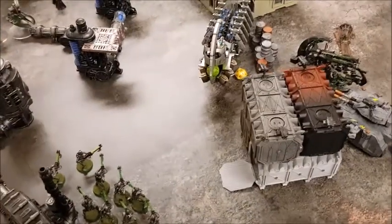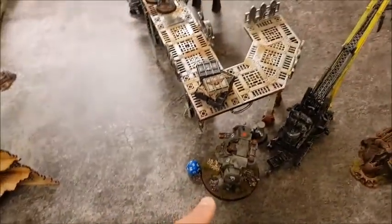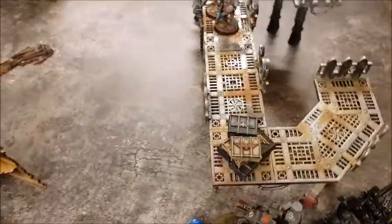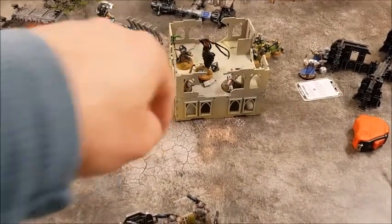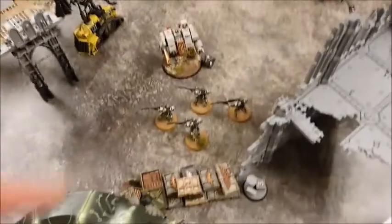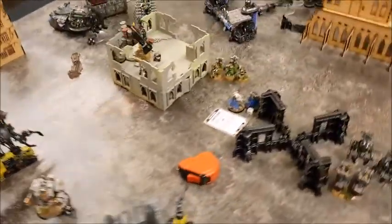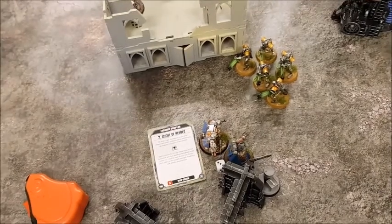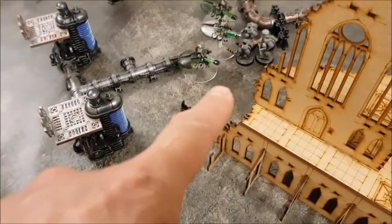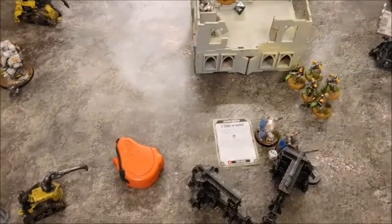Shooting phase for Space Marines — rather abysmal. The Redemptor fired everything at the Night Shroud but either missed or did no damage. The Hellblasters took two wounds off the Katana, and the Intercessor sergeant took another wound off it, so the Katana is down to three wounds. One Death Mark gone from the Dreadnought's flamer. Imotekh has been destroyed by the Chapter Master. Also, the Cryptek on one wound was killed by bolt pistols from the Assault Squad.